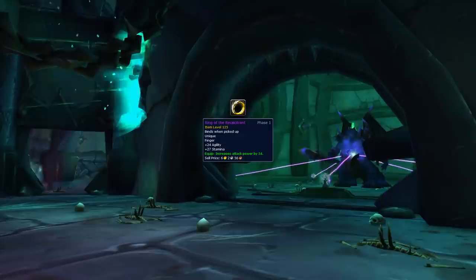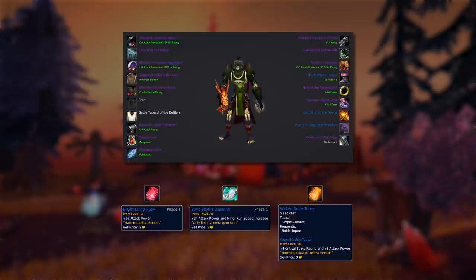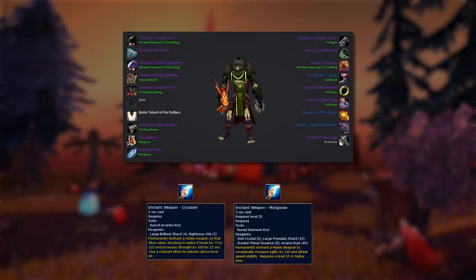With your BiS lists all set up, let's discuss how you'll be gemming and enchanting your gear. In the early seasons, Attack Power scales better than Agility, so you'll want to stick red Attack Power gems all over your gear, mostly ignoring socket bonuses other than for your meta gem, which will be the Swift Skyfire Diamond. In order to activate your meta gem, you'll just want to use two orange Attack Power and Crit gems. As for enchants, the only enchant that changes over the course of the season is Crusader on weapons being upgraded to Mongoose, mostly due to it being inaccessible early on as it'll need to first drop and then be affordable.